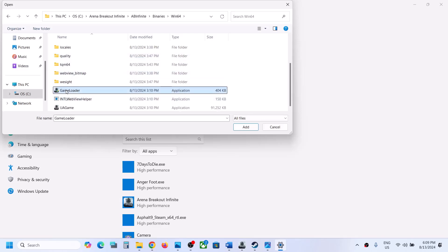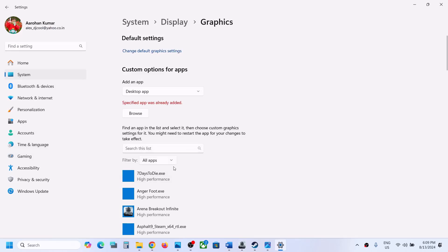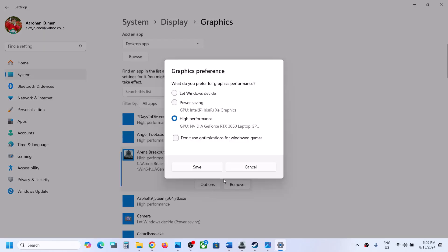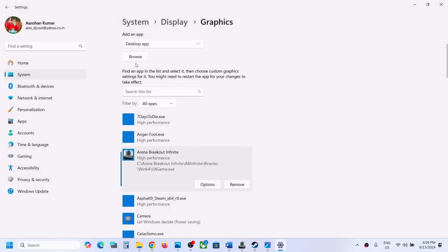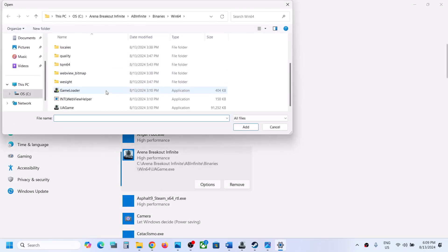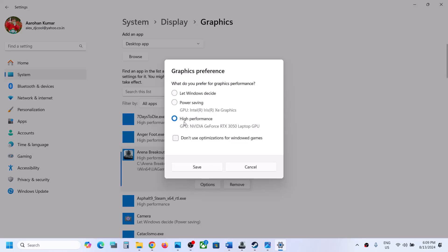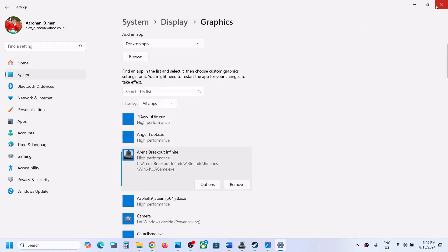Now select both the .exe files here. Once the game is added, click on Options, select High Performance, and then click on Save. Again click on Browse and this time select the second .exe file, click on Add. Once the game is added, again click on Options and then select High Performance. Both .exe files should be set to your dedicated graphics card.